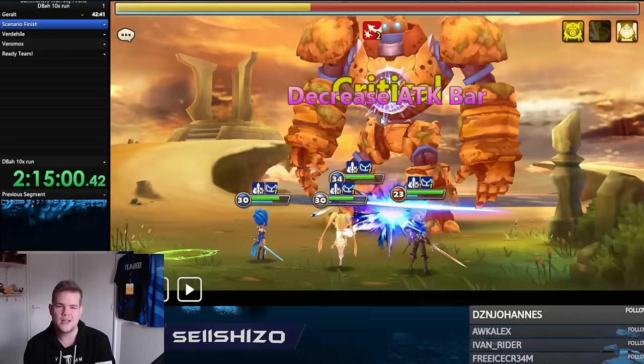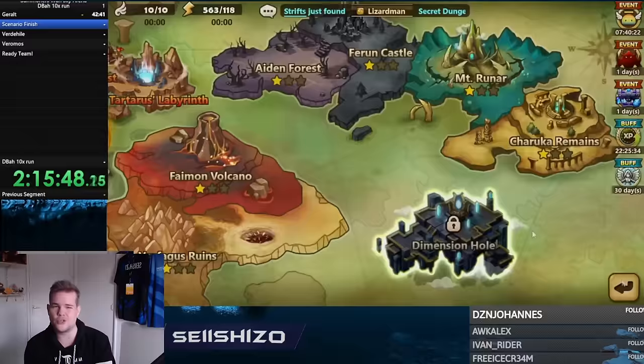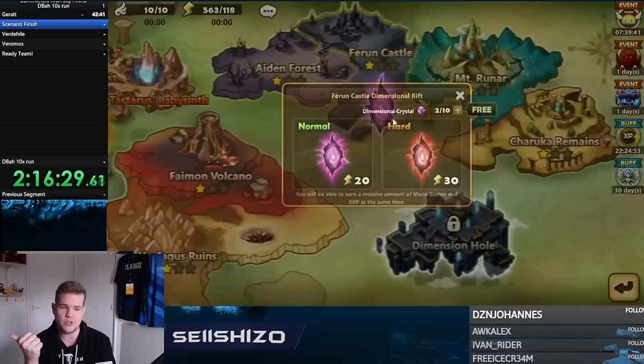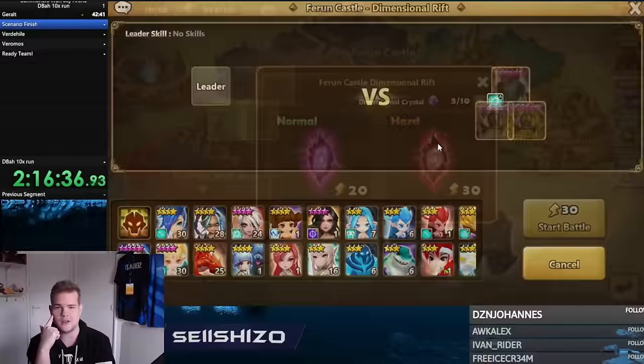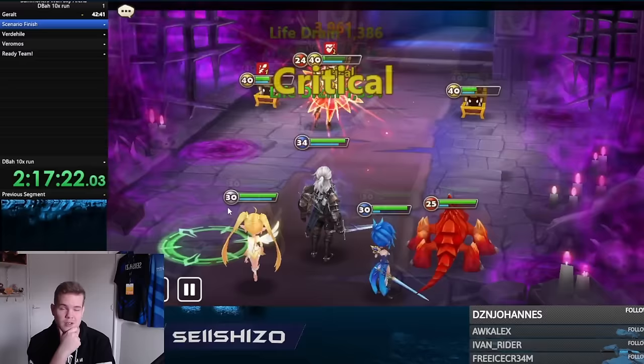Here's the final scenario boss at a timer of two hours and 14 minutes. The last time I did this as a speedrun, it took about three hours and a bit, so that's a definite improvement. Gerald is a big factor in that. Now I have to start leveling units and getting my team ready.